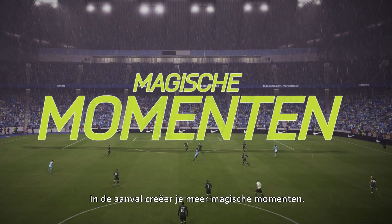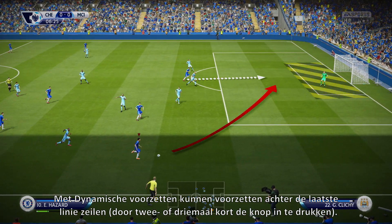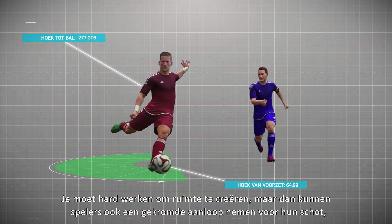And in attack you'll create more moments of magic. With dynamic crossing, we've changed the double and triple tap crosses to be whipped balls behind the back line. And we've improved the targeting to better lead your attackers. You'll have to work to create space and if you do, your players can curve their approach to kick, rewarding you with more accuracy.